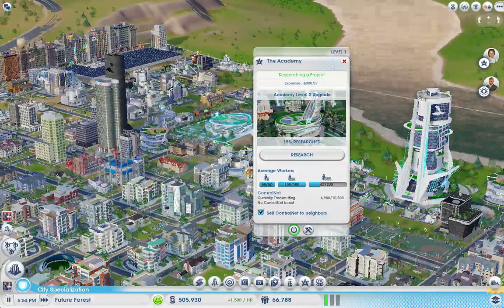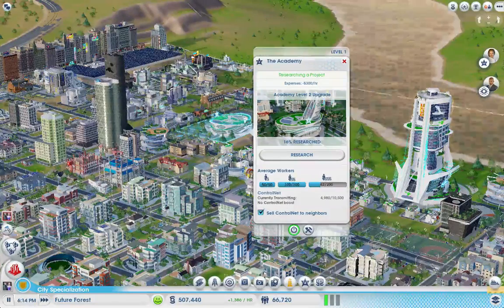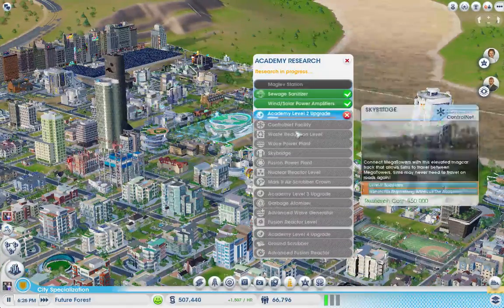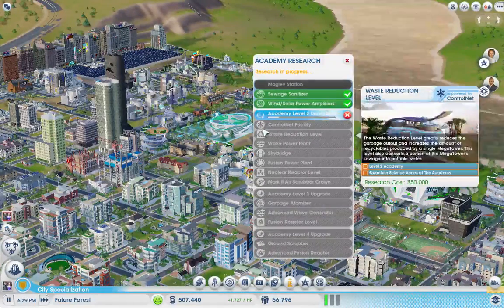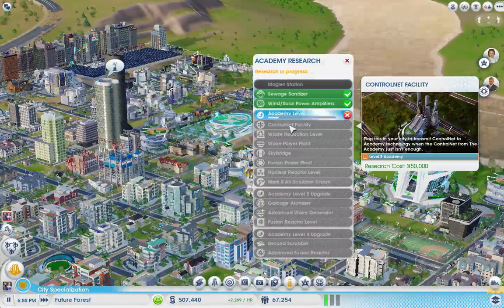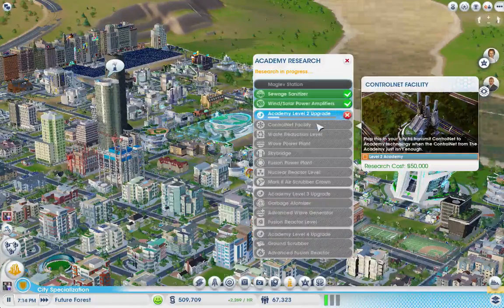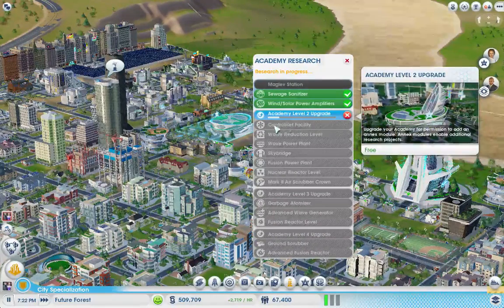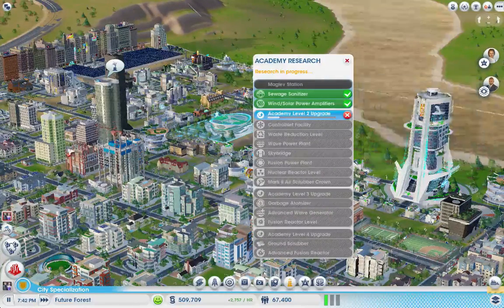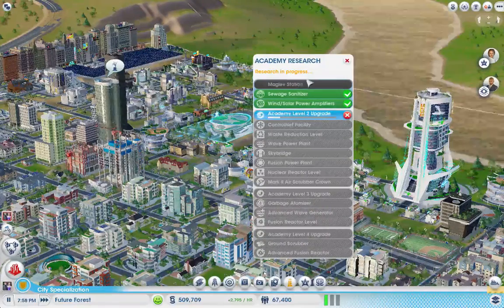What we need to do is wait for the Academy Level 2 upgrade, which is going to add this little pillar to the side over there. That's going to let us do this next area, and we'll be able to build a Control Net facility to transmit Control Net. All we need is an Academy Level 2 and this research in the region. If we take care of that here, we can not only boost our Control Net in this city, but then build a Control Net facility over there even without an Academy.